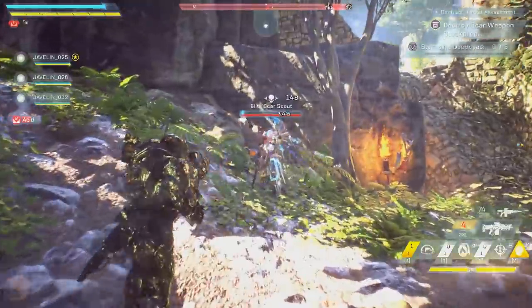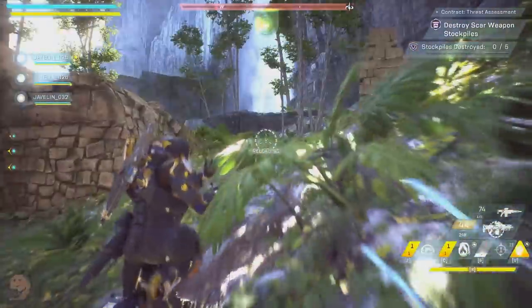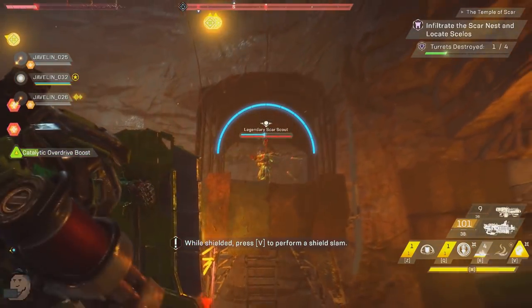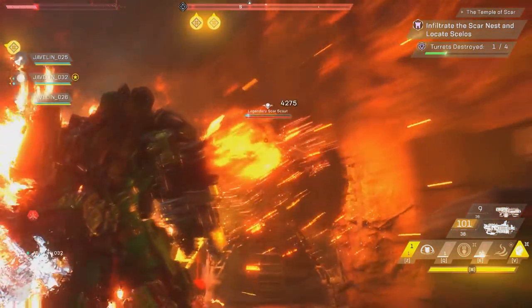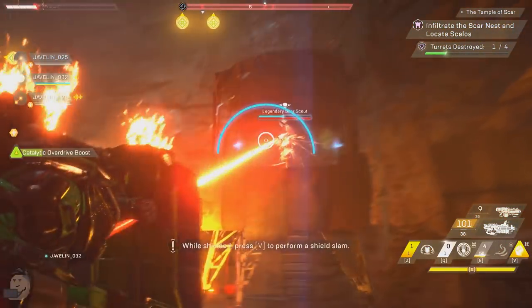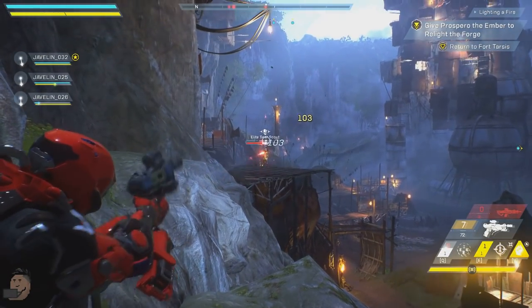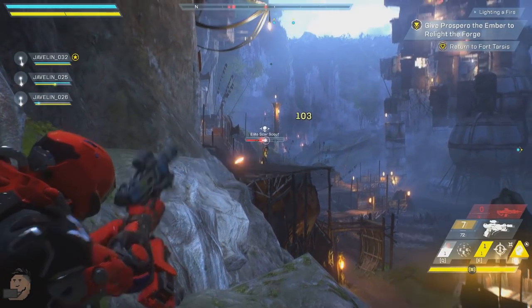Did I mention I hate snipers? The Ranger shock mace can be used to stagger them, then follow up with a missile to finish the job. If you really hate snipers, bring a Colossus and pop that shield up every time you see one lining up a shot — you'll either block all its damage or it'll miss completely. If you really really hate snipers, any chance to shoot them in the head you should take.